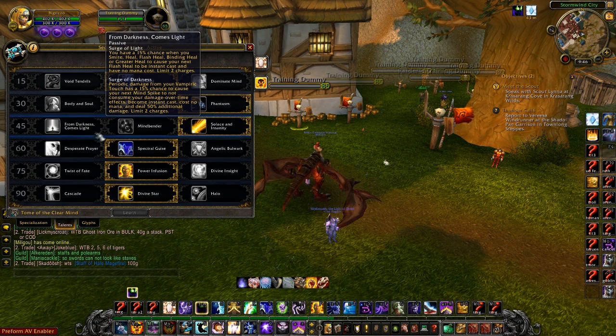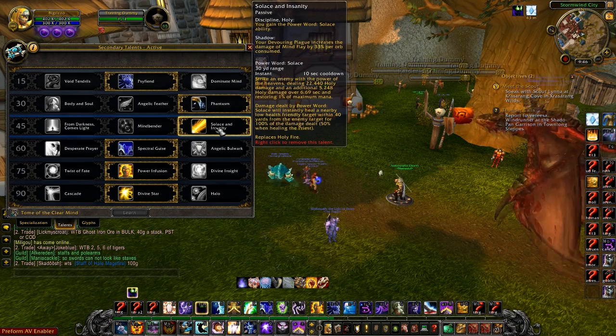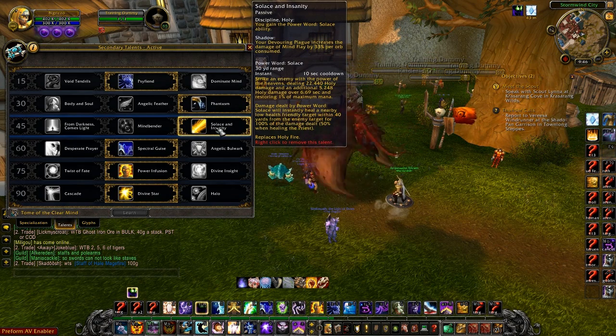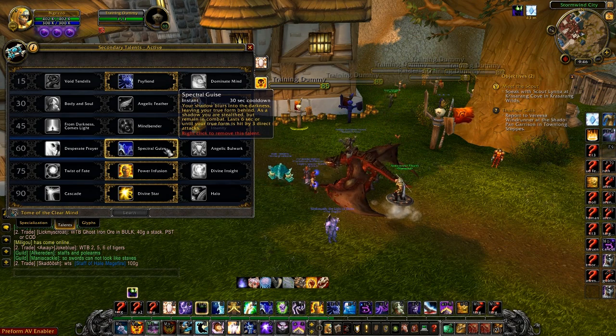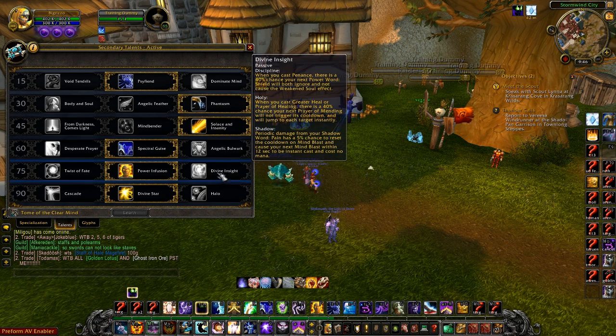Now this tier is where it gets a little weird. From Darkness Comes Light was always the one you wanted, but now you're going to go with Solace and Insanity — and that's your new burst. I'm going to be demonstrating that in just a little bit.